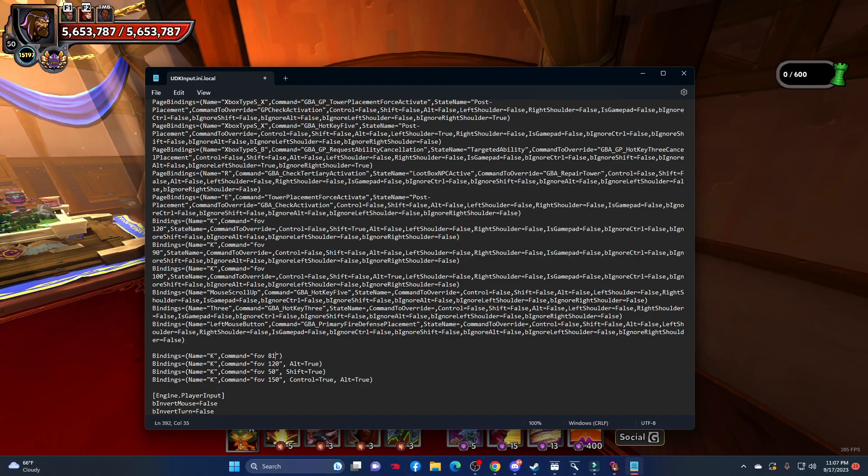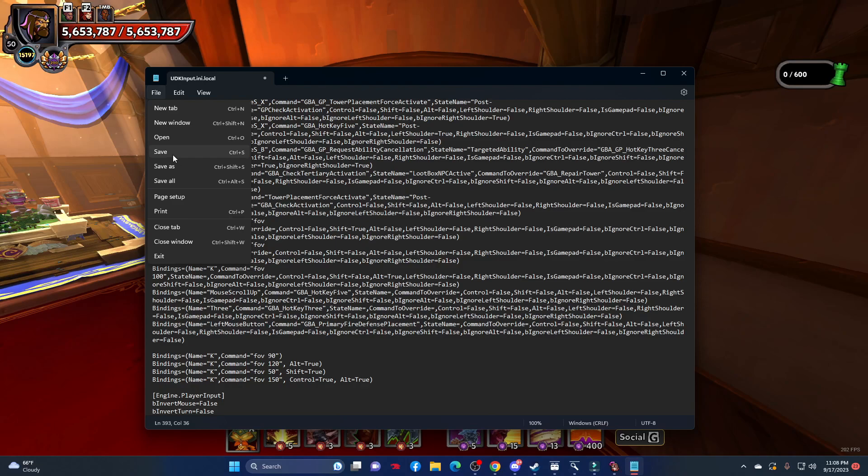Anything above 150 will look super scuffed and is recommended against. 90 is closest to default. After you've successfully updated your keybinds and your FOV choices, go to File and select Save.